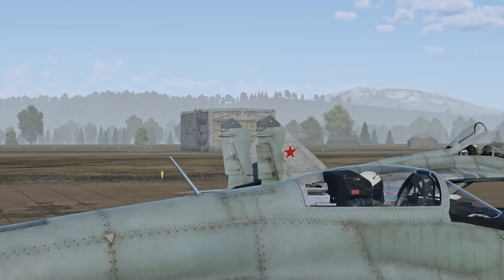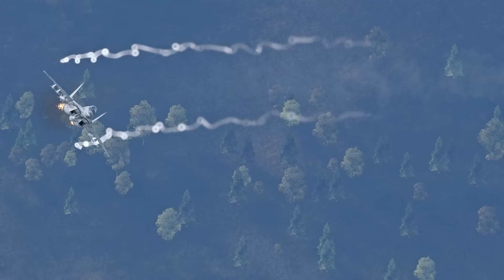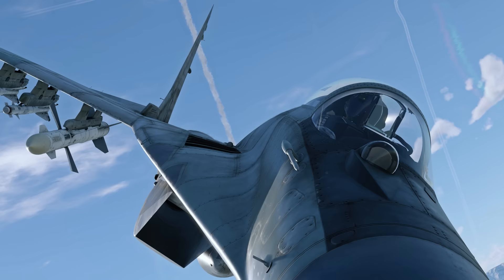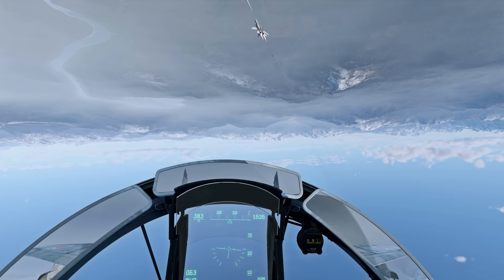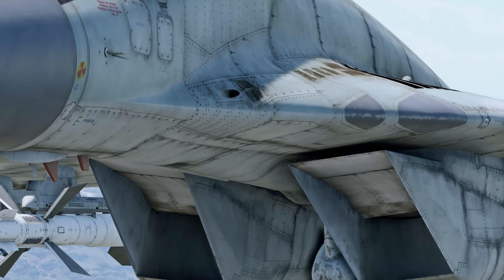The Soviet side made the leap with the MiG-29, also known by its NATO reporting name, the Fulcrum. The goal was to design a vehicle that would excel in its role as an air superiority fighter, prompting Soviet engineers to deviate from their traditional formula in favor of extra agility and increased performance at close range.